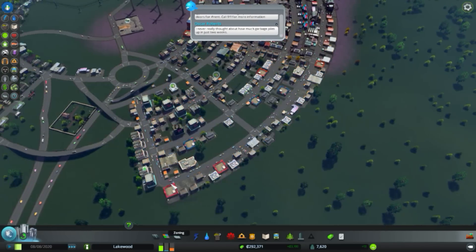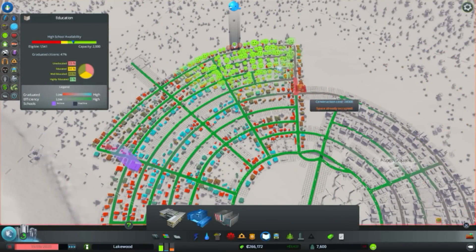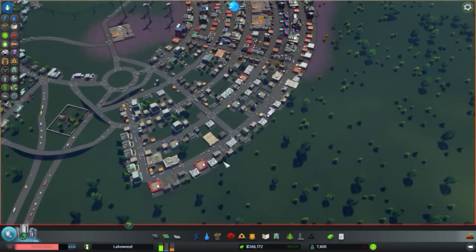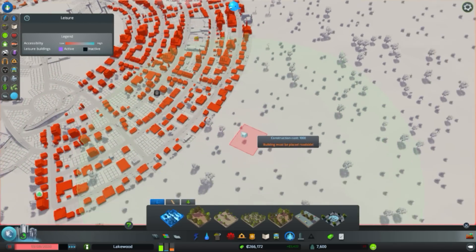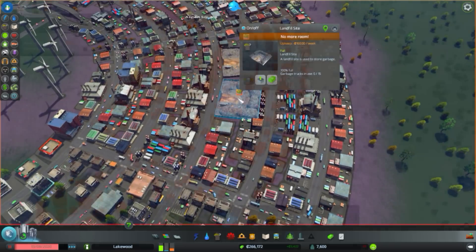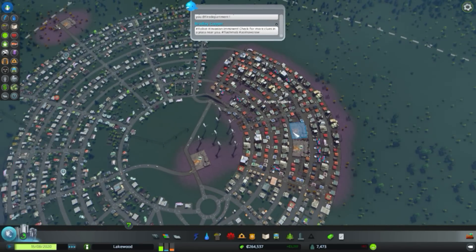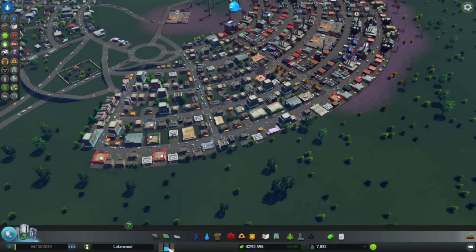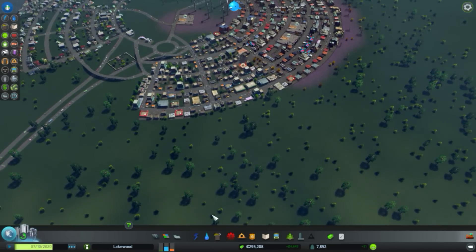Look at the residential demand — it's huge. Time to zone quite a bit more residential and plop a high school right there to cover this whole area. We are getting some abandonment issues — I believe we need to upgrade the land value here. I want to upgrade near the industrial zone and make everybody happy, because the higher the land value in the industrial zone, the less polluting the industry will become — so I want to go as high-tech as possible.